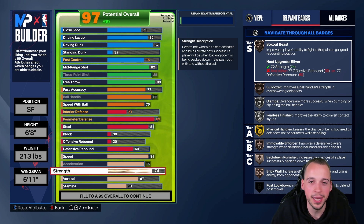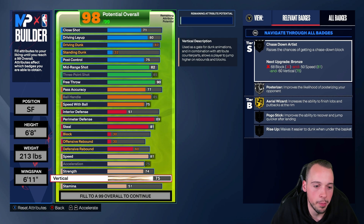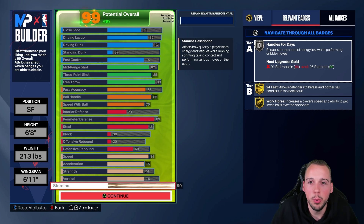Strength I went up to a 74, which gives you a good selection of badges including Bronze Bulldozer — I have seen him knock guys out of the way and it is something I also like doing. For vertical you're going to go up to 75, which gets you enough for Posterizer and those animations. With your leftover points you can go ahead and max out your stamina.